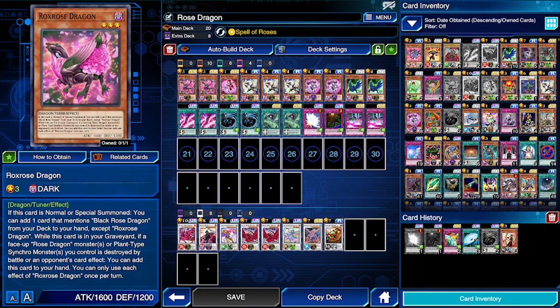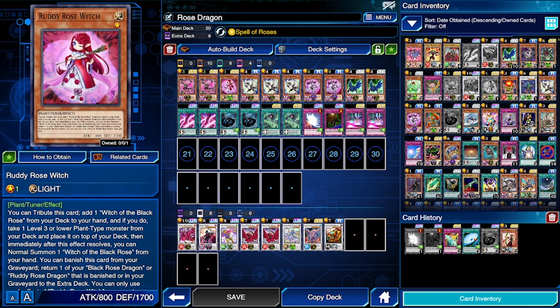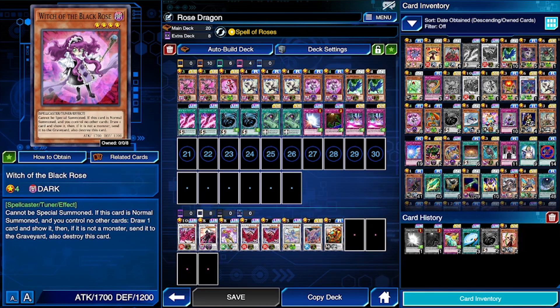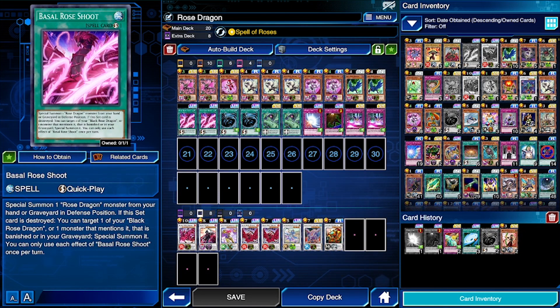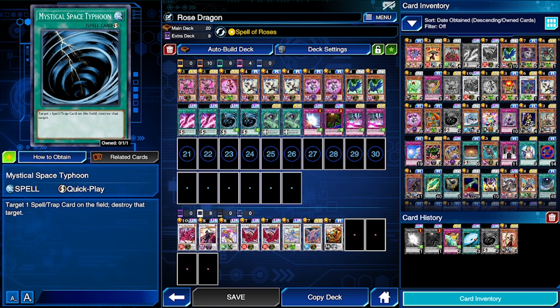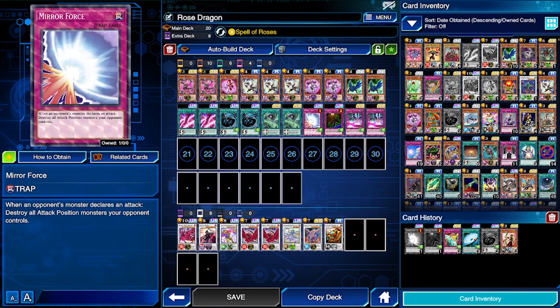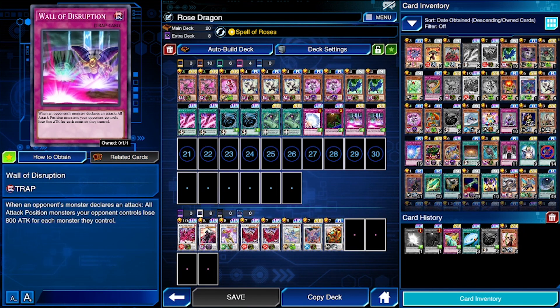With that said, let's get into the deck itself. We're running two Rocks Rose Dragons — though you could run three and drop one Witch of the Black Rose. We have one Rudy Rose Dragon, three White Rose Dragons, two Witch of the Black Roses, two Blue Rose Dragons, two Basil Rose Shoots, two MSTs (Mystical Space Typhoon), two Thorns of Malice, and four defensive trap cards: Mirror Force, Floodgate Trap Hole, and two Wall of Disruptions.